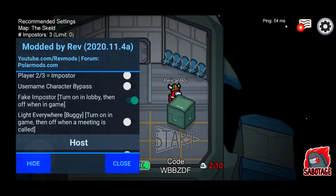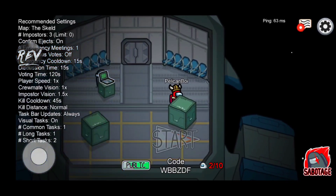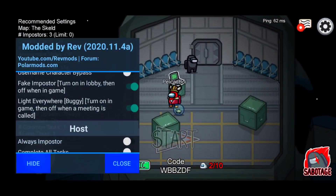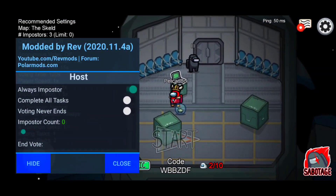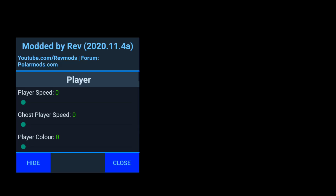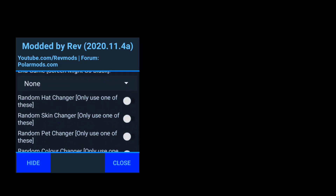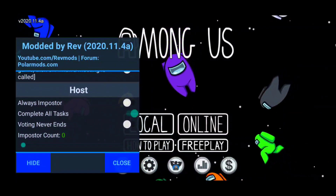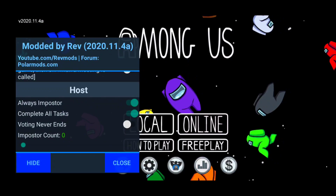With no clip and player speed turned up to around four, you can see how fast we're running outside the map on the newest version of Among Us. We also have the username character bypass so you can use whatever name characters you want. There's also 'light everywhere' which increases your light even when a meeting is called.